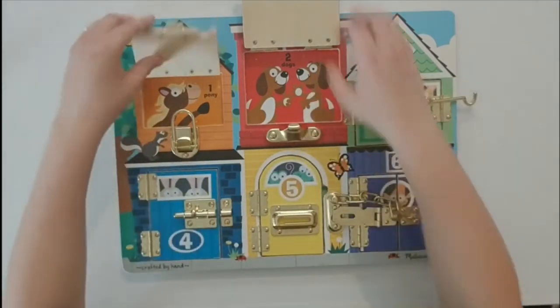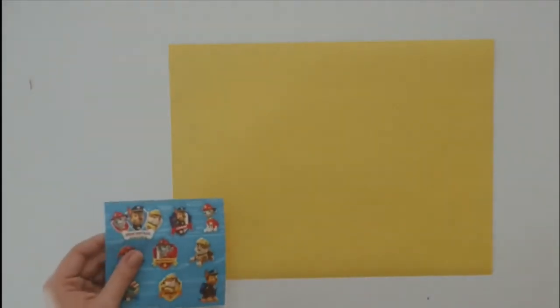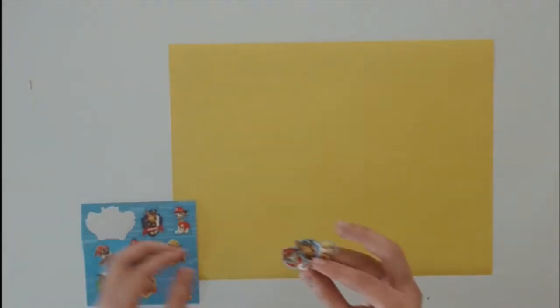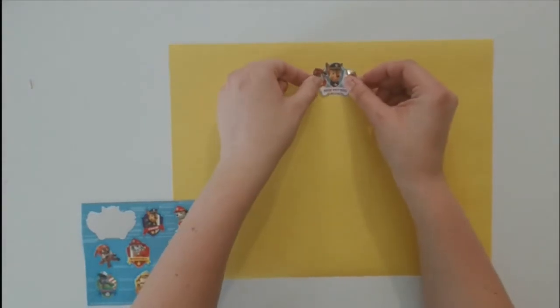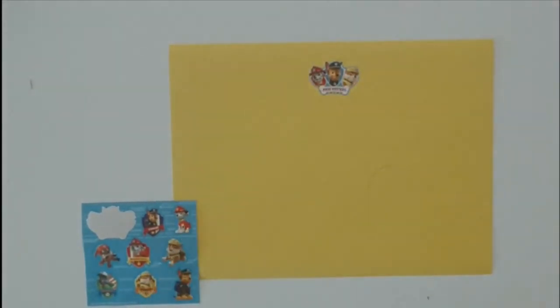Thank you for helping me count. Now, let's count some stickers. I'm going to set out this yellow sheet of paper to put some stickers on. Our first sticker has Marshall, Chase, and Rubble. I hope you guys like Paw Patrol.